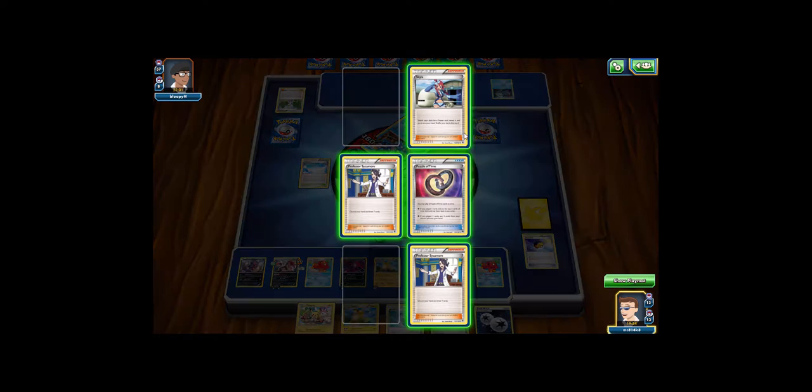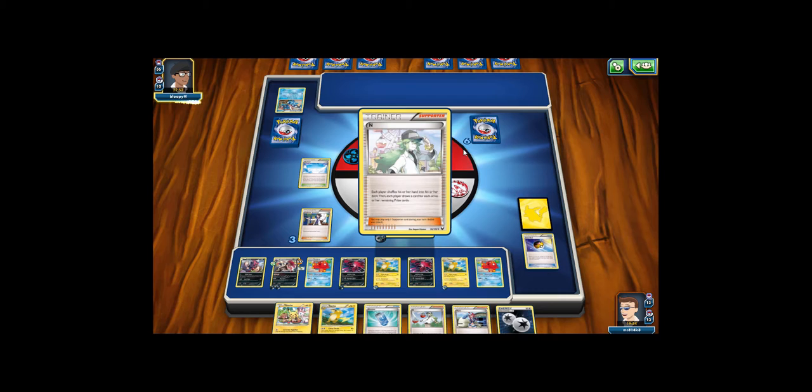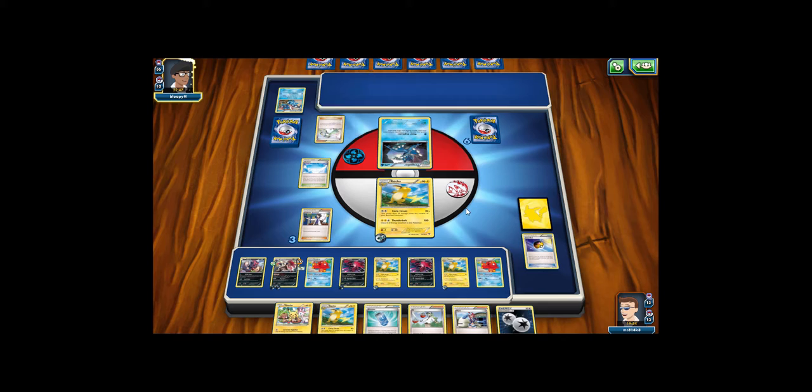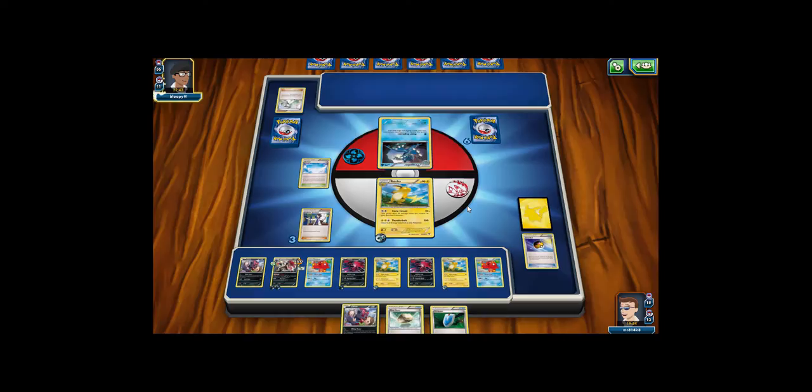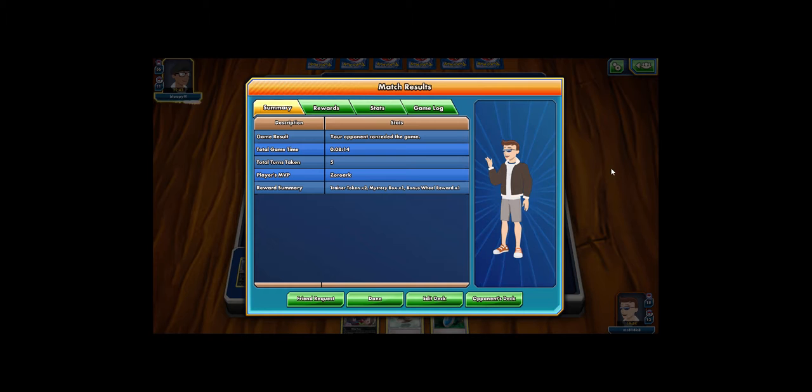My opponent's now down to one Frogadier. They've used up most of their resources, running out of cards, and they're stuck — doesn't seem like they're drawing very well. They just play an N, put me down to three cards, but if they can't get anything then I've won. And yes — they concede the match, knowing that as soon as they pass the turn I will knock them out. Looking at the statistics: MVP was Zoroark, getting lots of damage dealt with Mindjack. I did 160, my opponent did 80 damage. Because my opponent couldn't evolve quickly enough, they lost. That's the first match — let's get into the next one.